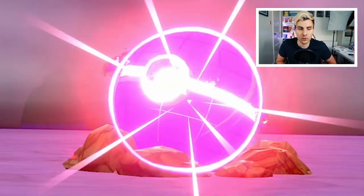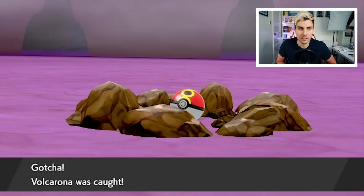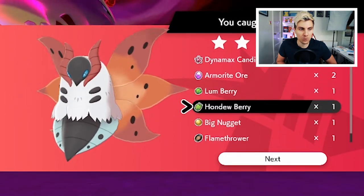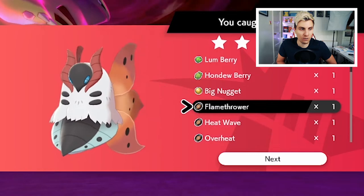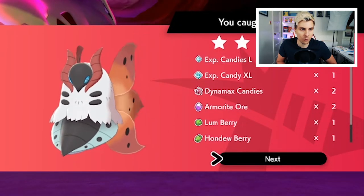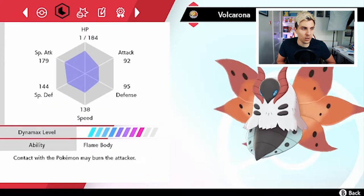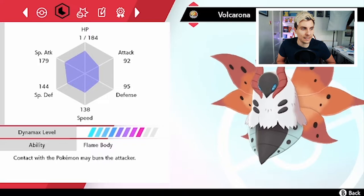In five-star raids at this den you can obtain Volcarona's hidden ability, Swarm, but it's not the better of the two abilities — Flame Body, its regular ability, is the one to go for. You also get Fire-type TRs, Big Nugget, Armorite, and some Experience Candy, which is always good. Looking at the summary screen, this Volcarona has Flame Body — the ideal ability — so it's ready to Hyper Train and Mint up.